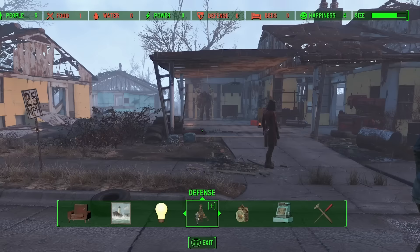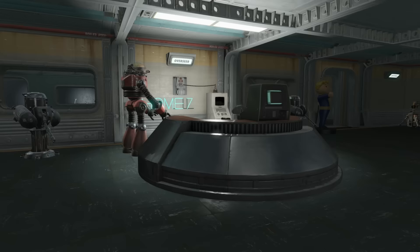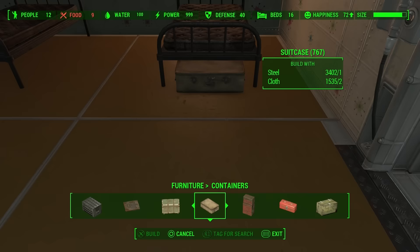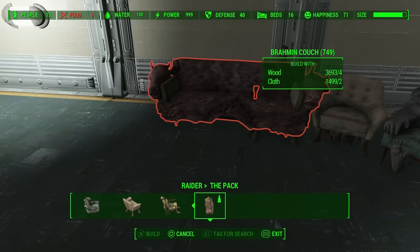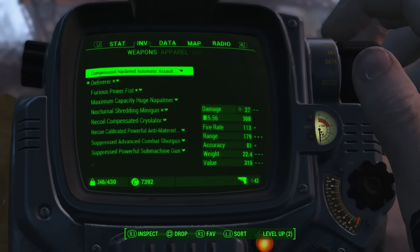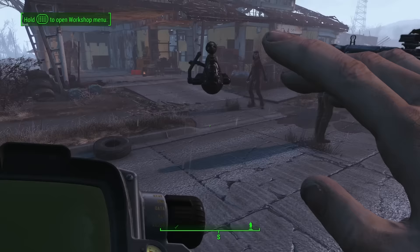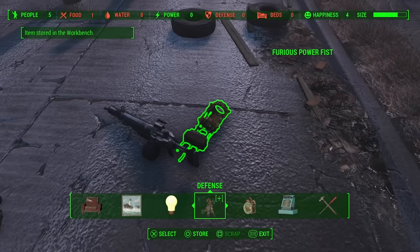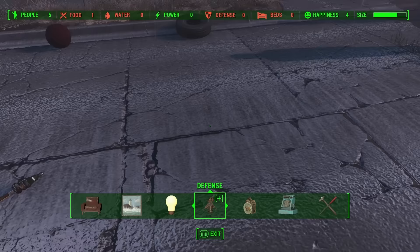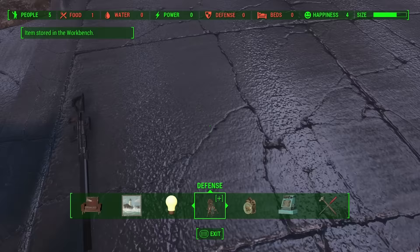If your settlements are getting a little bit full in Fallout 4 — perhaps you're at the point where you're unable to place new items — there's a really simple solution. Take any item from your inventory, weapons, armor, folders, etc., and drop them on the ground. Enter workshop mode, hover over them, and simply store them in your workbench storage. As you do this, your settlement size limit will be reduced, allowing you to continue growing your epic city or underground vault as much as you want.